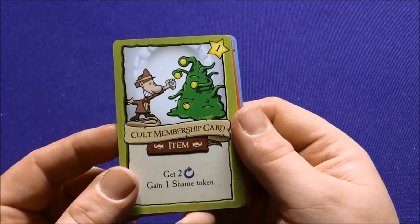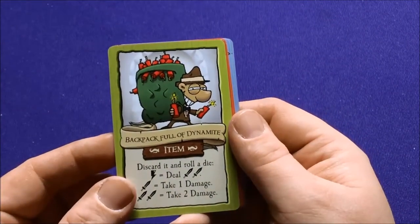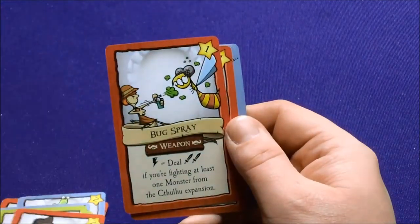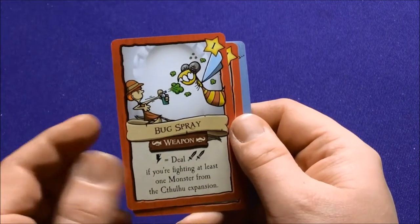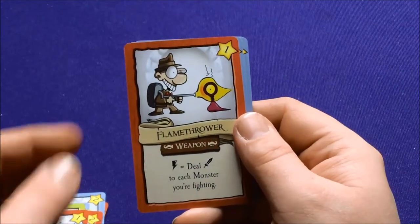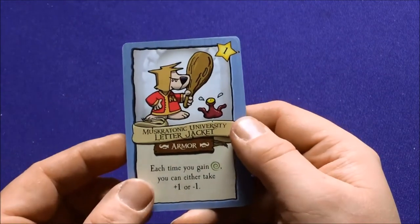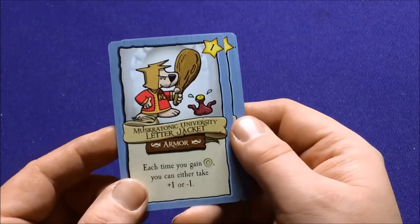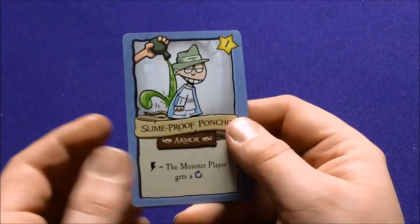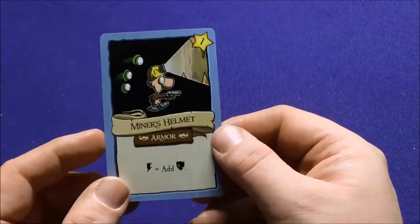Cult Members membership card — two reroll, gain one shame token. Backpack full of Dynamite — discard it and roll a die. Tommy Gun — all defense rolls are with two attack. Bug Spray — you're fighting at least one monster from the Cthulhu expansion. Flamethrower — deal one attack for each monster you're fighting. The Miskatonic University Leather Jacket — each time you get Magnus, you can either take plus one or minus one. Slime Proof Poncho — monster player gets a reroll. And Miner's Helmet.